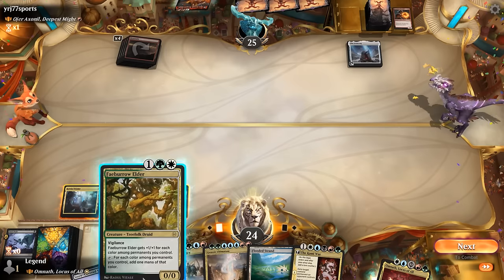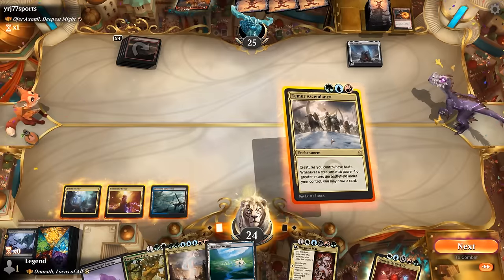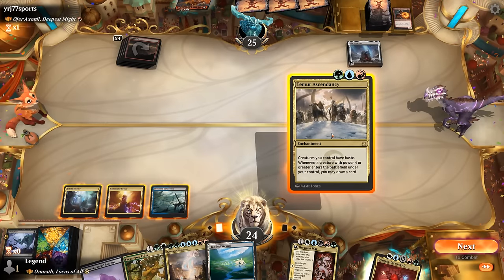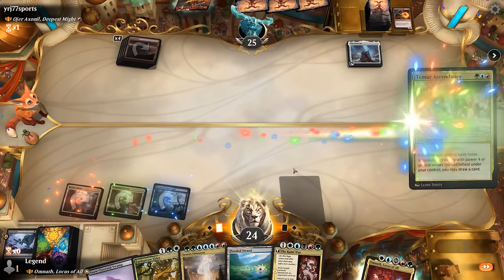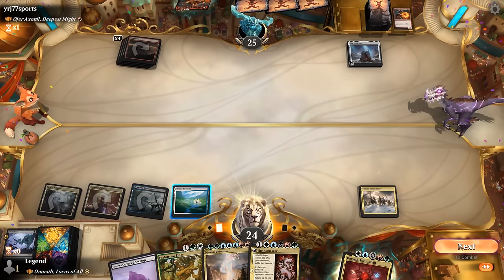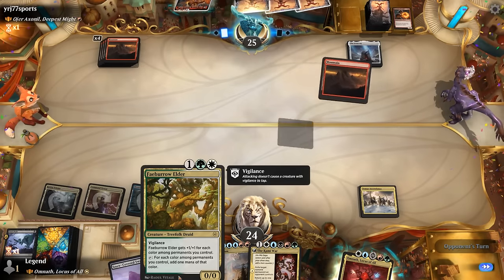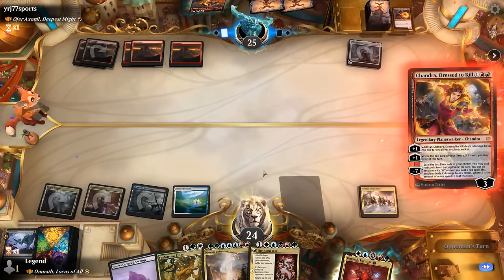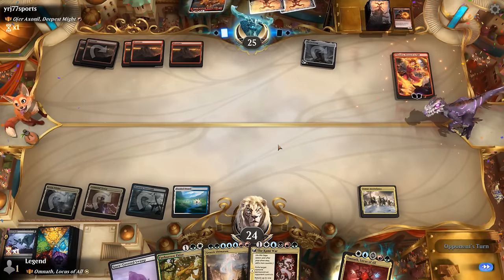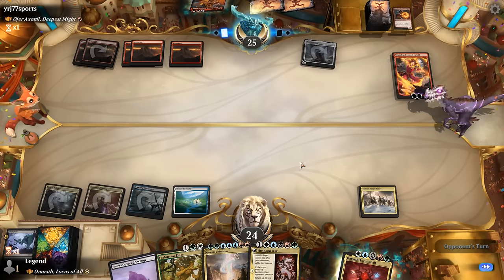I don't mind trying Omnath, or we could wait and play Faeburrow Elder first, although it's only going to be a 2/2 so it dies to quite a few burn spells. Whereas if we play it after Omnath it will be quite a bit larger. With Temur Ascendancy we can even give Faeburrow haste — so that's also an option, just play Ascendancy and then next turn we can maybe double spell.